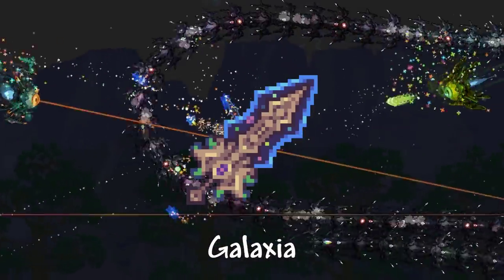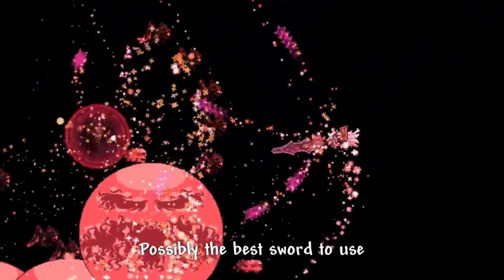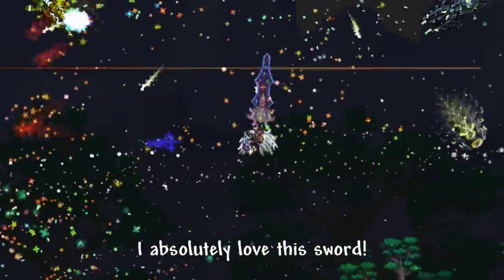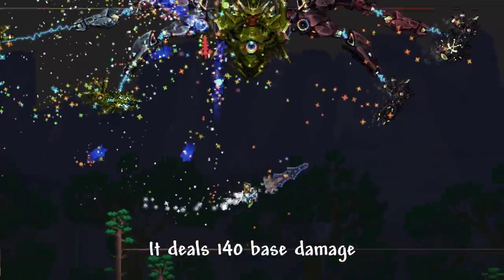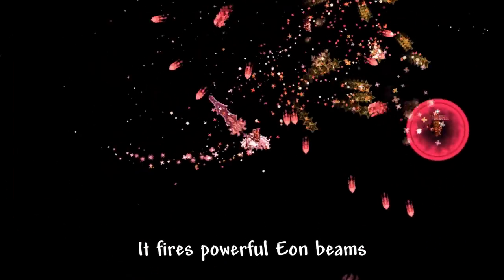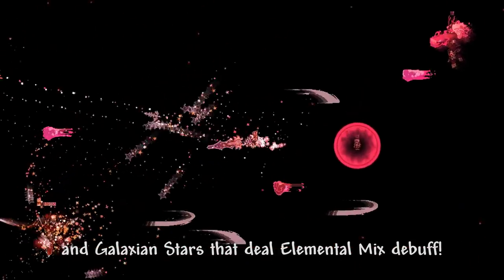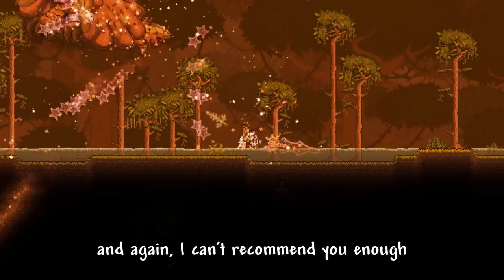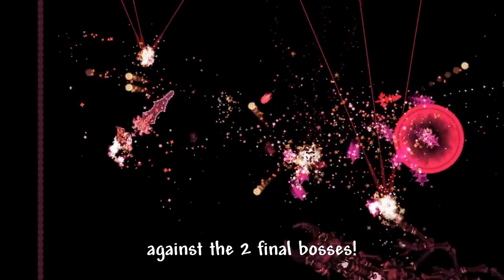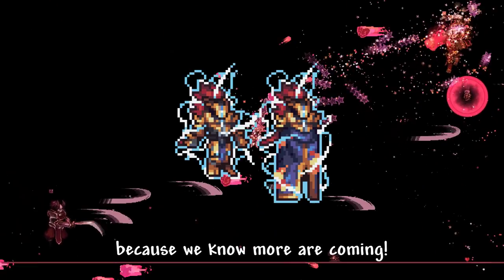Craftable by combining Galaxia, Arc of the Elements, and 5 auric bars. Possibly the best sword to use against Supreme Calamitas and Noxus. I absolutely love this sword. It deals 140 base damage and swings very fast. It fires powerful Aeon beams and Galaxian stars that deal elemental mix debuff. It has the same effects from the previous upgrade as well, and I can't recommend you enough to use this sword in your melee playthrough against the two final bosses — for now at least, because we know more are coming.